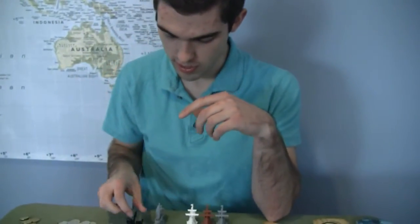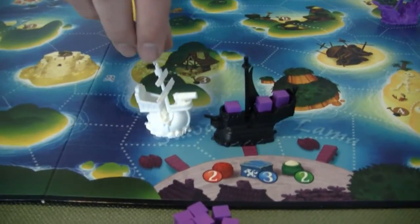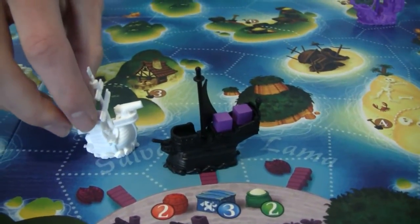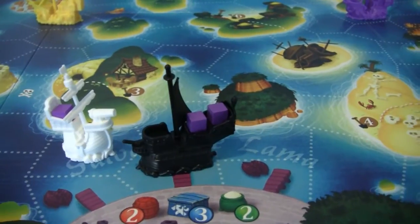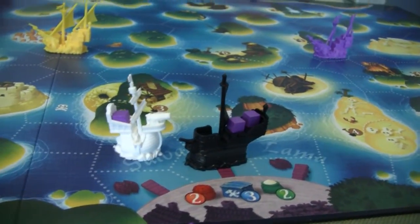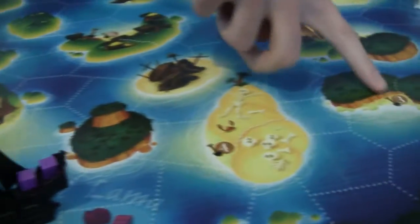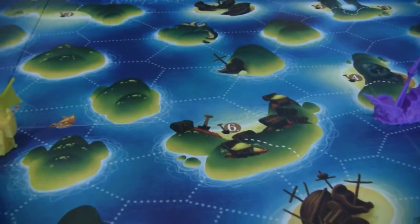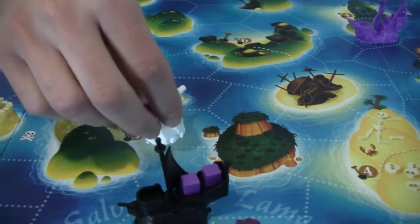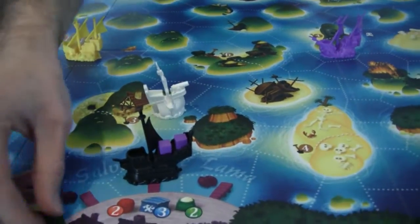Going back to the pirate ships: if your pirate ship is adjacent to an enemy merchant ship, you can attack it, take one of their cubes and put it in your vessel, and you get two doubloons for attacking. Your pirate ship is not allowed to attack your own merchant ship — you can't just attack yourself to get money. What the pirate can then do with his treasure cube is bury it at one of the numbered locations printed on the map — he goes there, discards the cube, and gets that many doubloons. However, he can't attack and bury in the same turn. He can either bury or attack.